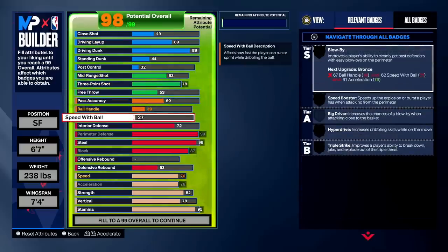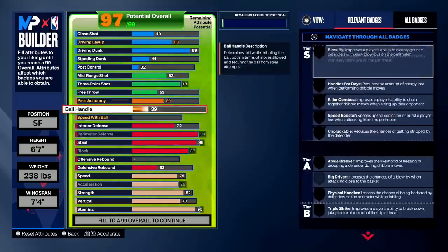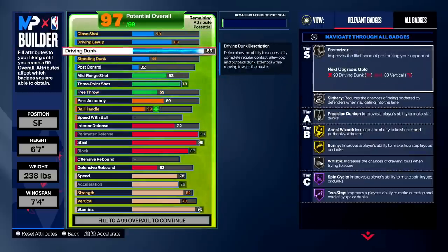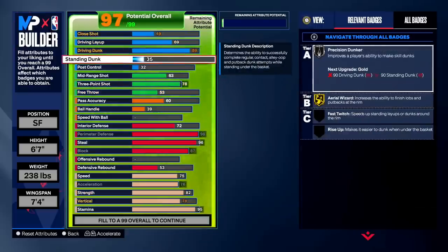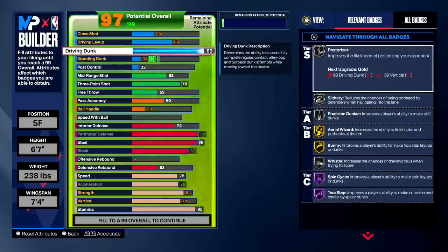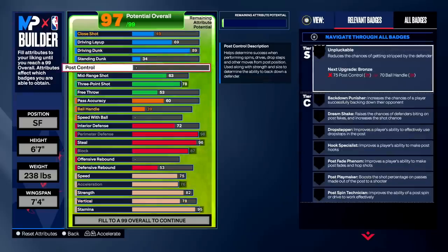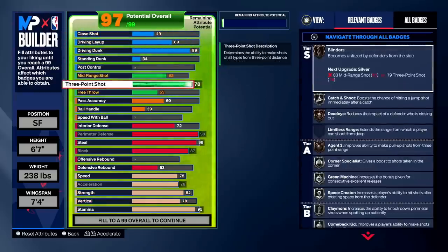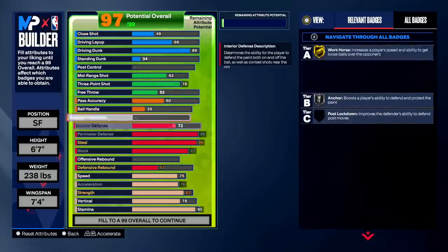You can see the stats right here - this build gets contacts, 89 driving dunk, 78 three-pointer. That's basically the max you're gonna get on a lock. We're not gonna have ball handle on this lock - this is literally just a spot-up build to play defense. Obviously that's what a lock is unless you want to make a play lock. Anyway, 98 perimeter defense, 96 steal, 87 block, 72 interior for that silver anchor.